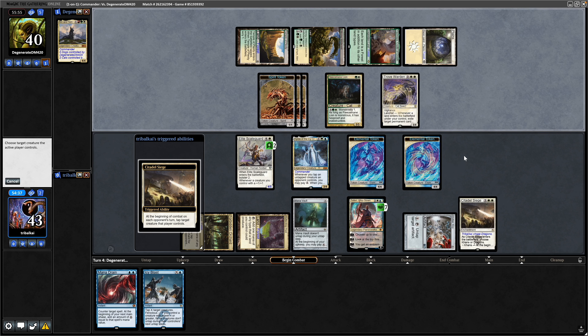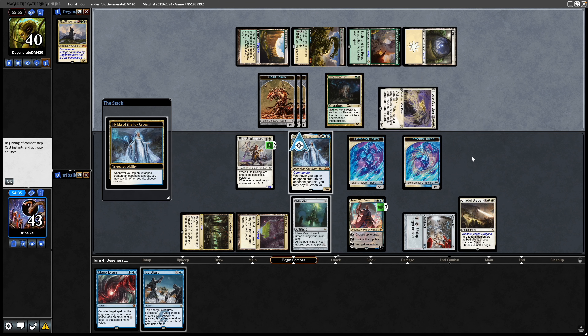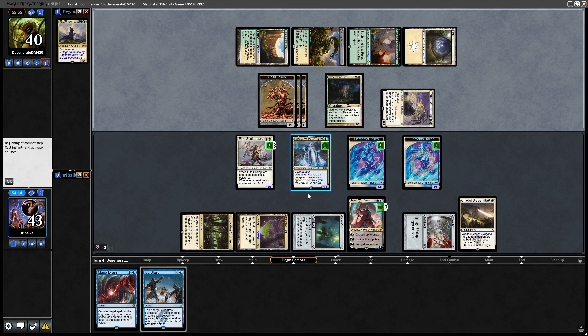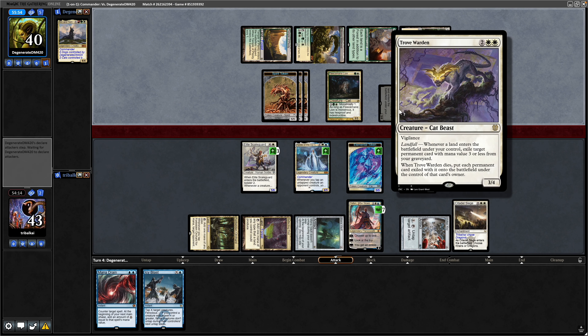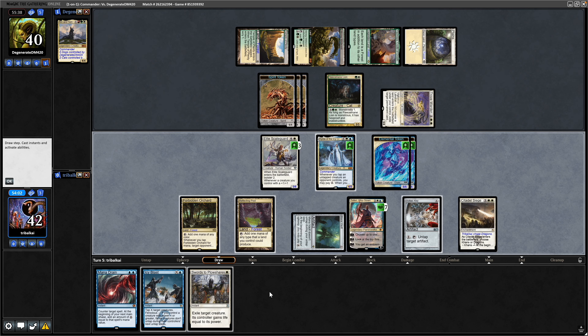We'll do the plus counter thing now. If I'd thought that out, we could have left this untapped to encourage them to block with it, but I don't think it really matters here. We could also have made another elemental token and then done plus counters during our turn. There's a Swords to Plowshares — probably worth holding up. I'm going to be greedy and try to hold on to the Teferi. Float some white mana, then untap the Mana Vault, tap down the Fleece Main Lion, untap the Reflecting Pool.